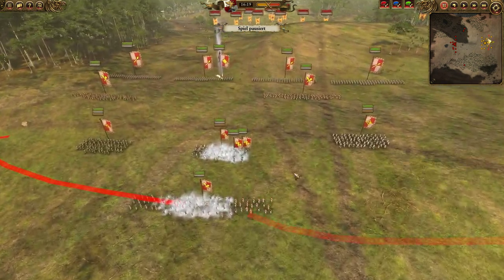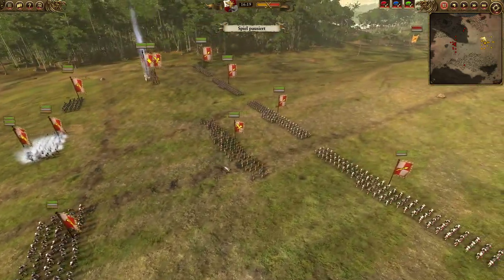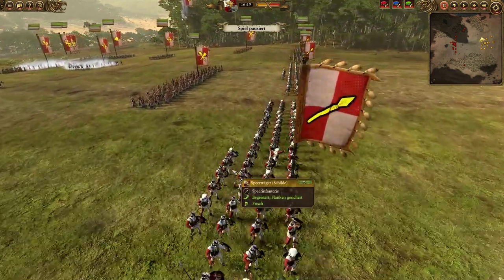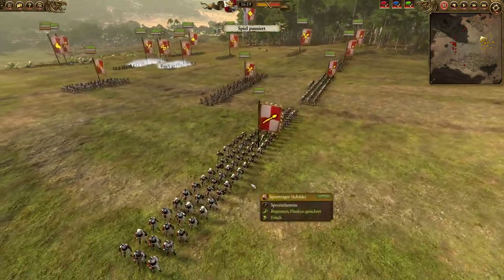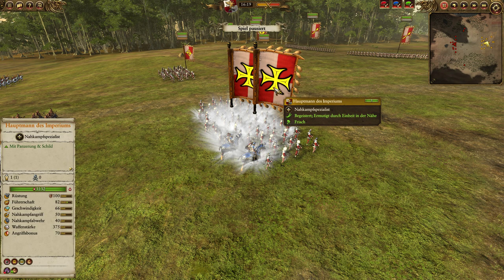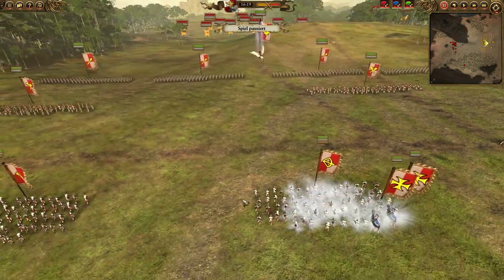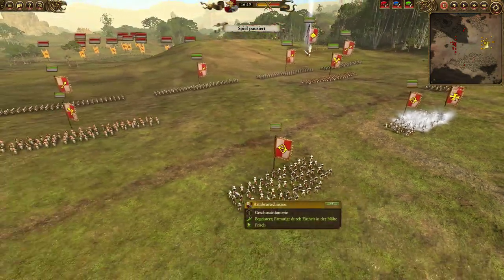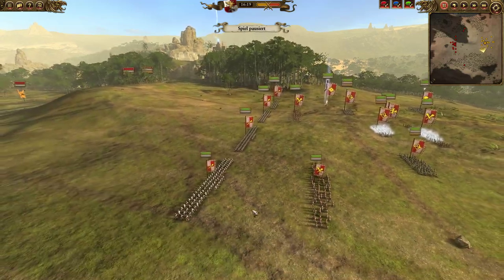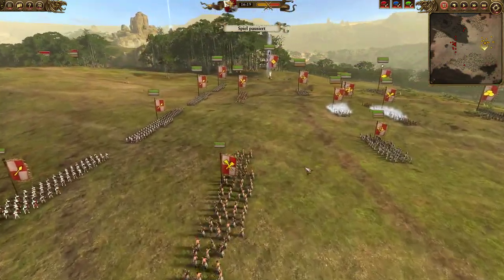The Flagellants hold up the enemy while the crossbowmen are shooting — against units like the Centigors trying to reach them. The frontline consists of four units of Spearmen with shields, there to absorb shock damage and hold up the enemy infantry. For this purpose we also have two units of Captains of the Imperium with the 'Hold the Line' ability, which gives Spearmen charge defense against all. We also have two units of Flagellants. The infantry corps is only there to hold up the enemy and give our range units enough time to kill them with ranged fire.